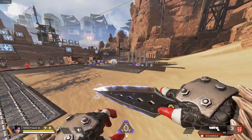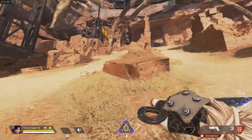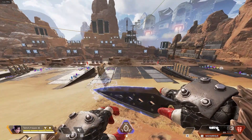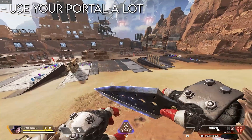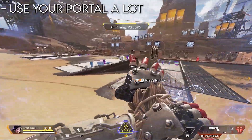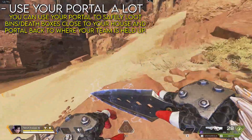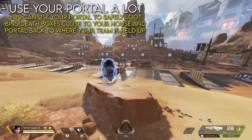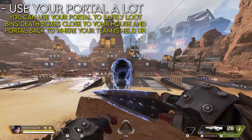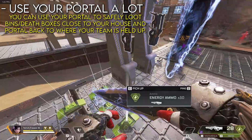This next trick is for ranked or competitive players. If you're set up in a house and don't know what to do while the time is ticking and the zone is closing, use your portal a lot — a lot of you don't use your portal enough. Every time you have your portal, you should use it to go get some loot. If you're missing loot, just pop your portal onto a bin, loot real quick, grab what you need, take it back right into your house safely, and then drop it to your teammate. Every time you're holding a house in scrims or ranked end-zone and need loot, you can portal to bins. You literally cannot even get killed — it's super safe. If you get shot, you take the portal instantly back to your house.